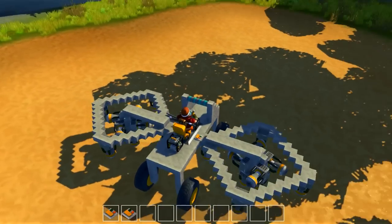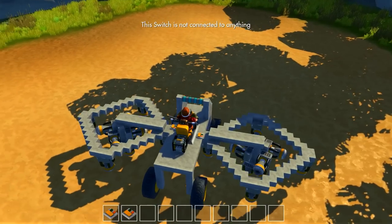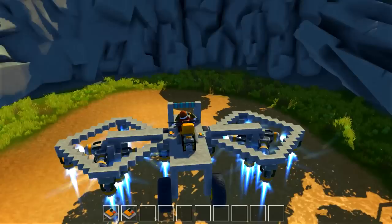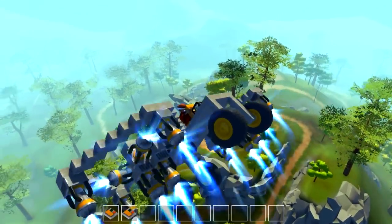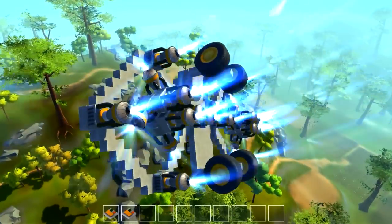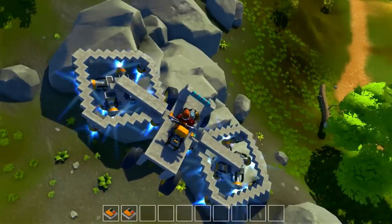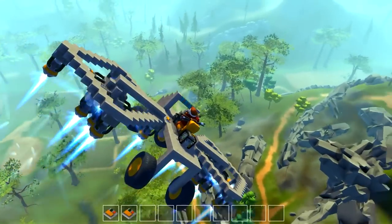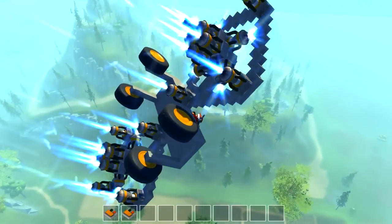I didn't have a thruster in the back — I was testing that and took it off, so the second button doesn't do anything. Switch one is what matters; it ignites all the boosters and since everything's balanced you go straight up. If I hit S it'll propel me this way, and with W you can also turn it. It's crazy — the turning was all accidental but it works quite well.